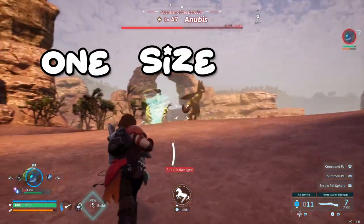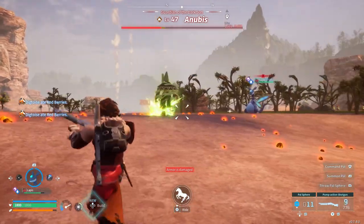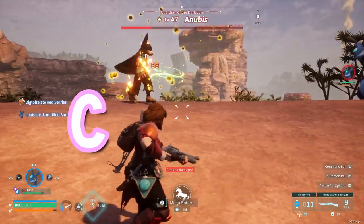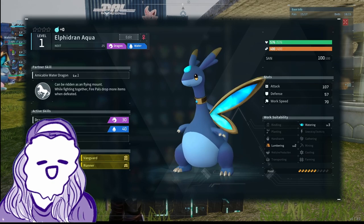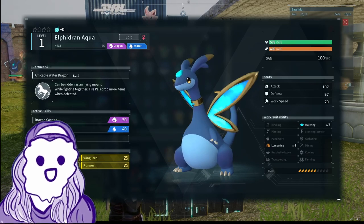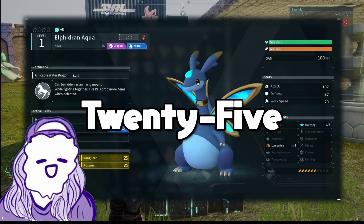Now maybe you're a one-size-fits-all type — no worries. Simply breed in Vanguard, Swift, Burly Body, and Ferocious. Everyone gets to eat at this table — you could sub out any perk with any perk. This bad boy is custom. Unlike other fusion pals aside from Suzaku Aqua — we don't talk about that freak — he's one of the few pals only obtainable by breeding, and you don't have to be level 800,000. We can get him before level 25 even.